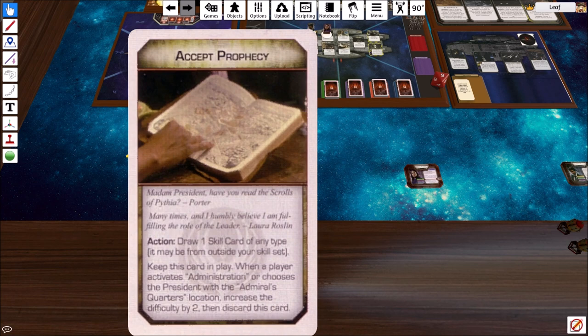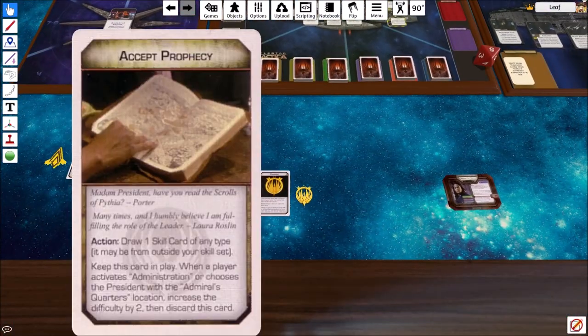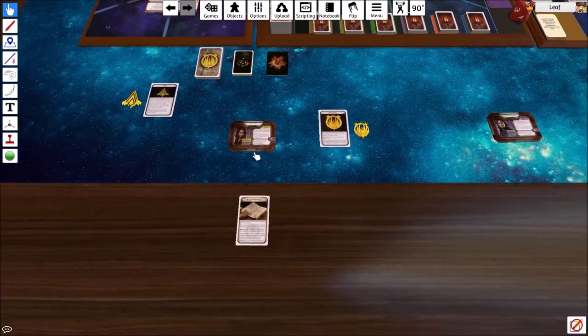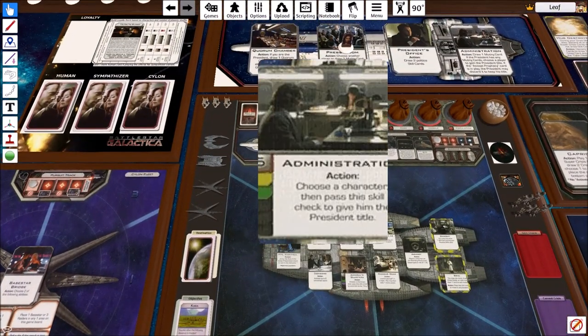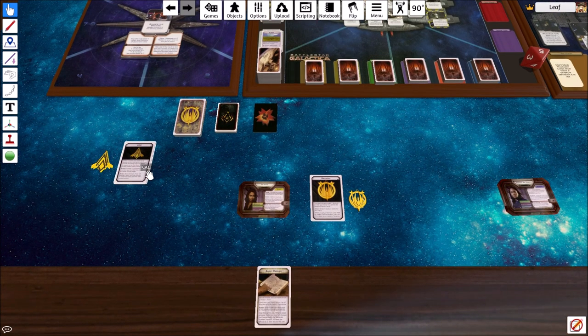We'll shuffle the Quorum cards and draw one for our President. We get 'Accept Prophecy' - draw one skill card of any type - and another card that keeps in play: when a character activates Administration or chooses the President with the Admiral's Quarters location, increase the difficulty by two, then discard it. Administration used to be a skill check to vote somebody off from Presidency, but it's been changed. Now we need to figure out who our CAG is. Since we don't have a pilot, CAG is going to be mostly useless, but it still has responsibilities.